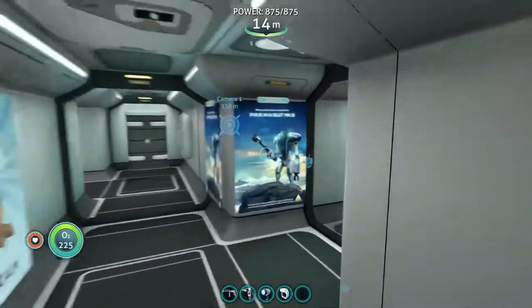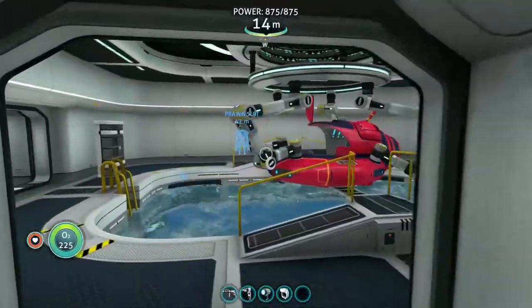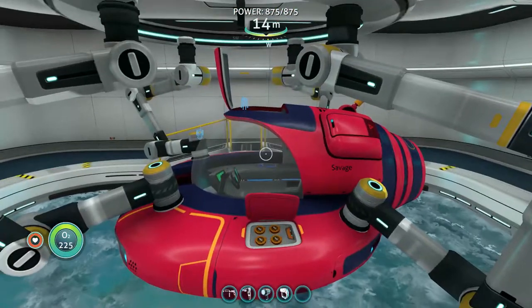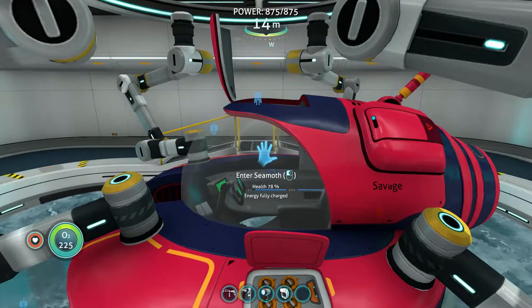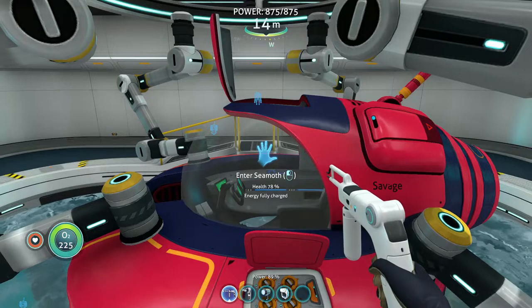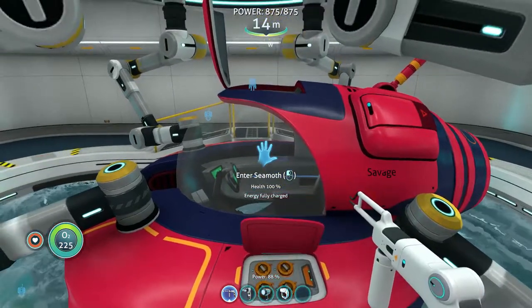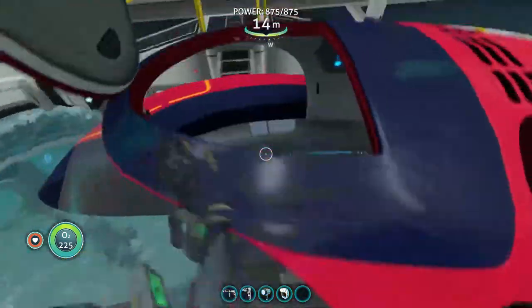So what are we going to need? We are going to need a sea moth, we are going to need at least a Mark One pressure compensator. Let me just repair this — it's got a bit of a ding, unlike dents in the Savage moth — and let's jump in.